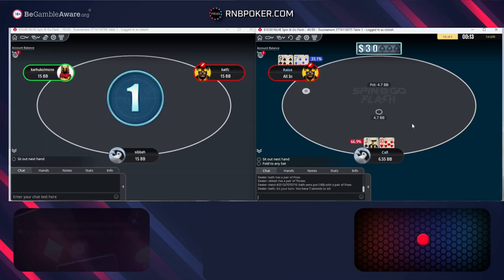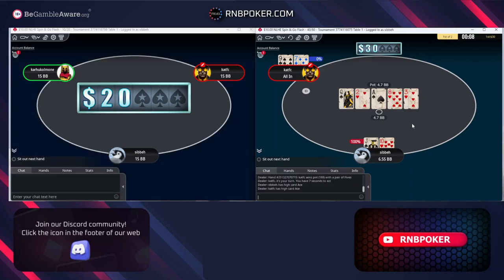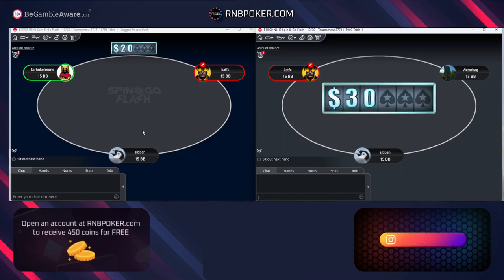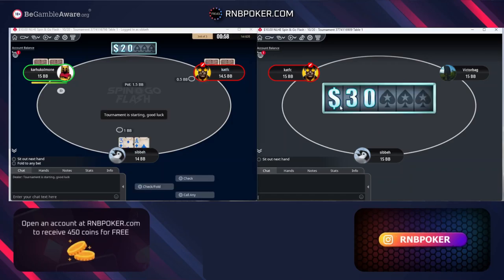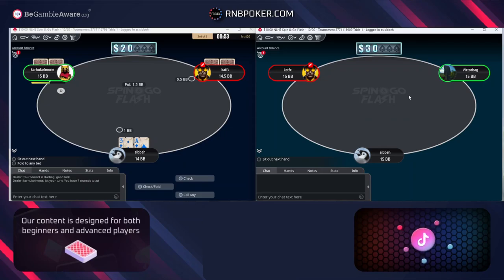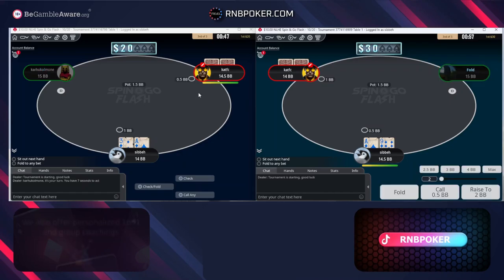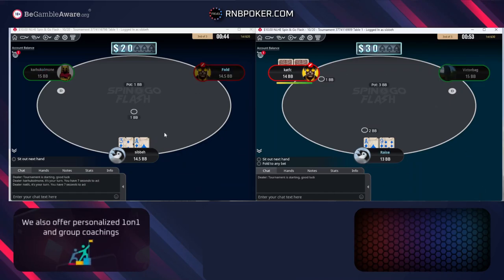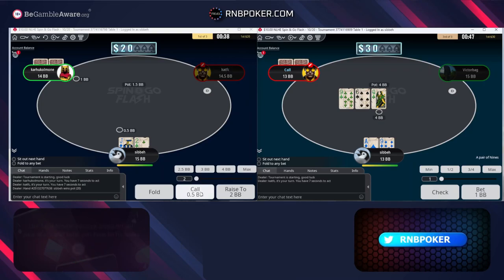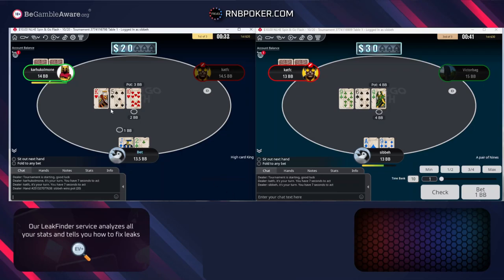Jack 10 — very easy call. It looks like we're going to take that one down. It looks like we may have some recreational players now potentially — we'll keep an eye on this. We can change him to a reg if we see him playing reg-ish, but in general I'll assume it's an unknown. I'm going to non-all-in ace-nine suited — I'm fine with just using the min raise on Flash stack depths.